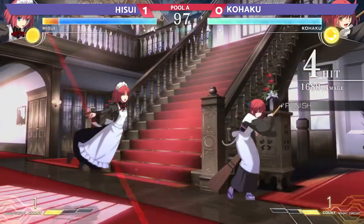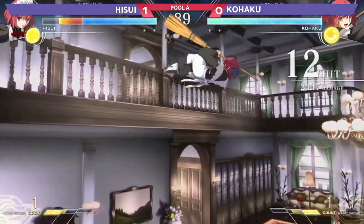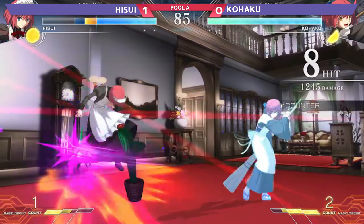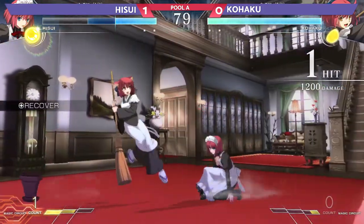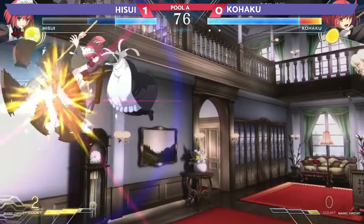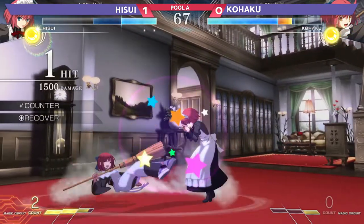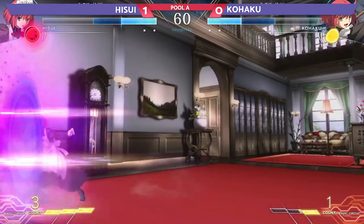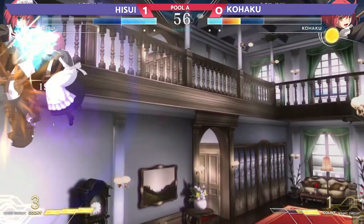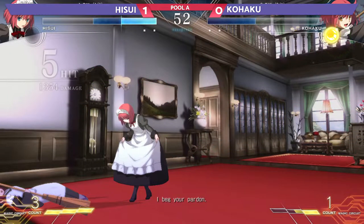Here we go again. Tries to shield but can't get that one off. Beautiful patience from Kohaku to start this one — maybe adapting relatively quickly. And the Oki with the cactus, going for a lot of damage there. Sets up the plant, trying to keep Hisui in the corner. But now Hisui on the offensive. There's a great throw, sets up the bento box, and another throw. Playing like grapplers out here. That's three straight from Hisui.